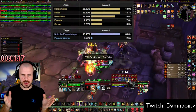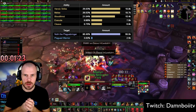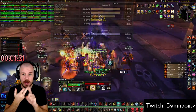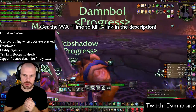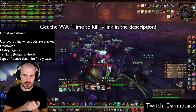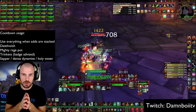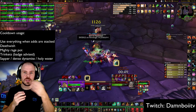The first fight is Noth the Plaguebringer. The adds count toward your parses, so you are going to time your cooldowns — that means your Deathwish, your Trinket, and your Mighty Rage potions. You can even use Sapper when the adds spawn. As you can see on this footage, I don't have Deathwish because we used it on the trash packs. Adds spawn around 10 seconds after you engage the boss. If you're in a guild that has two waves of adds — most people probably are — you will time it for the second wave of adds.